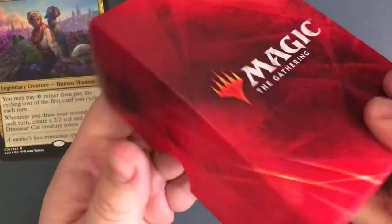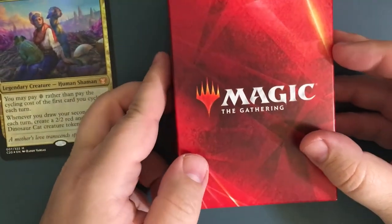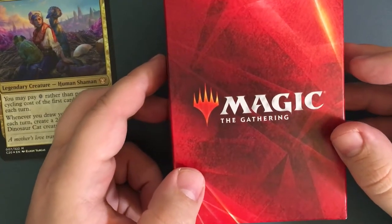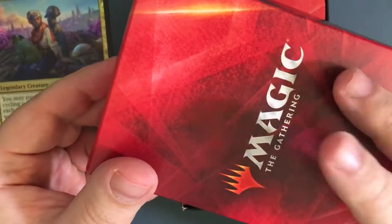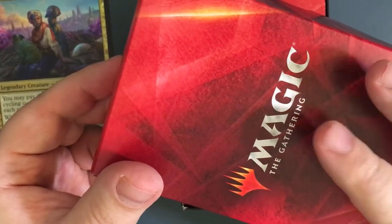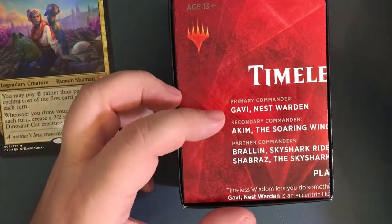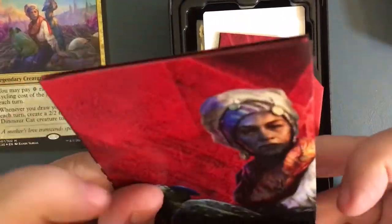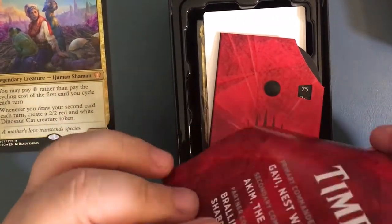Now we got Timeless Wisdom — Magic: The Gathering — we got the three-card explanation pamphlet of whatever.